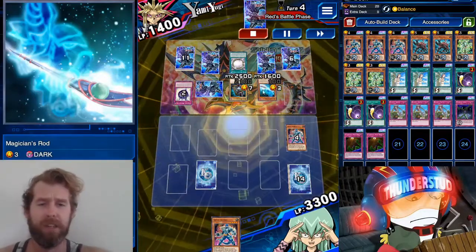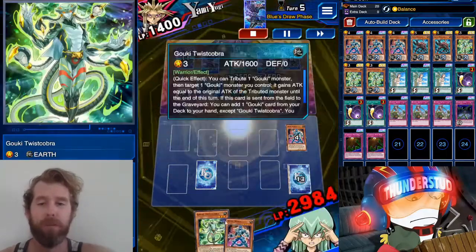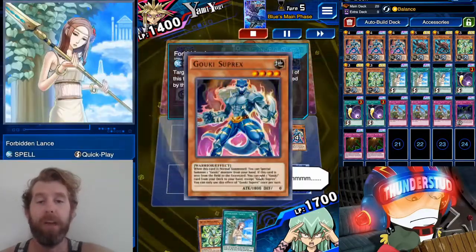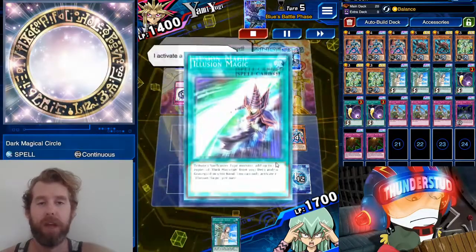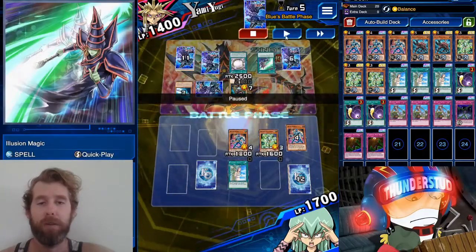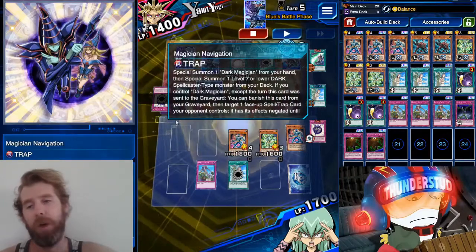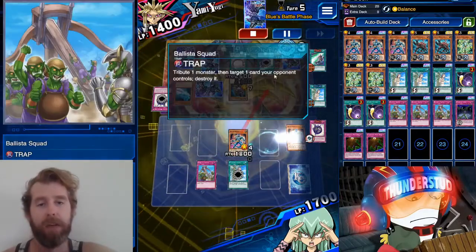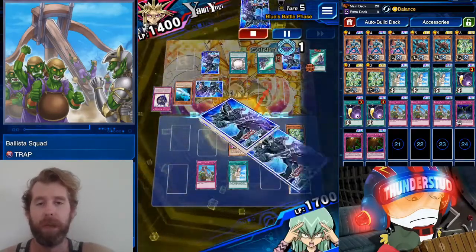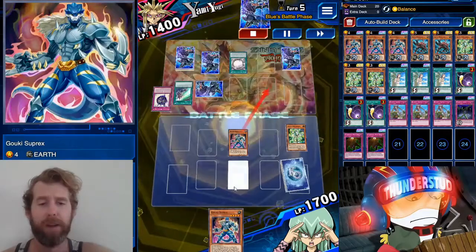Suprex's effect goes off for the Twist Cobra wombo combo — we get Suprex and Twist Cobra right back out. He has a Magician's Rod in attack position. We get another Forbidden Lance, so even if he tries to Dark Magical Circle us again we Forbidden Lance out of it. He uses Illusion Magic to get rid of his Rod, so we chain our Forbidden Lance to the Dark Magician, knowing he'll use Magician's Navigation. Then we chain Bélisa Squad to the Navigation — we get rid of the Twist Cobra, destroy the Dark Magician, and Twist Cobra's effect searches another Suprex.